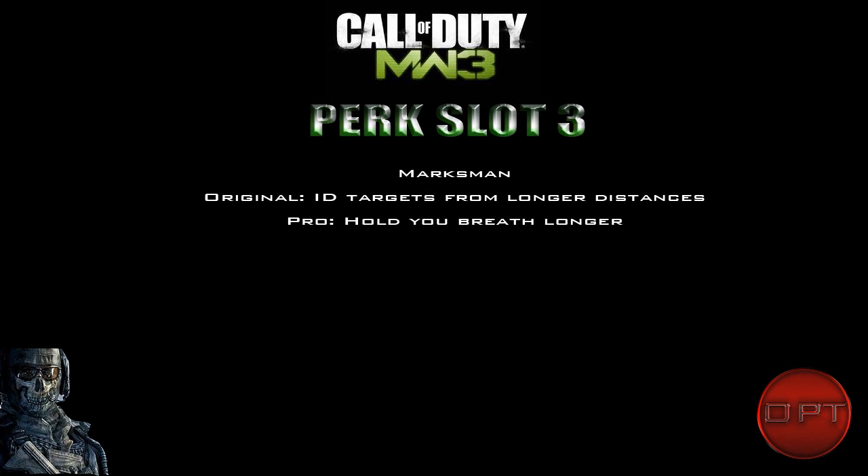Marksman is a new perk to the Call of Duty series. In normal form it lets you identify targets from range — possibly displaying their name or a marker above their head at distance, though I'm not sure if it's only visible to you or your team. The pro version lets you hold your breath longer when scoped in on a sniper rifle, reducing idle sway. Marksman is clearly going to be a sniper-focused perk.